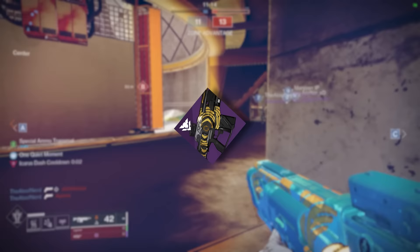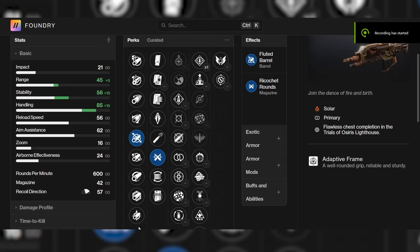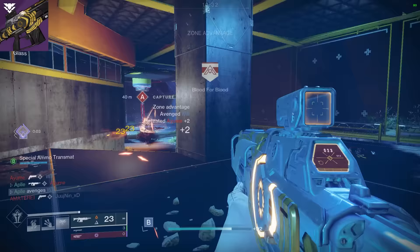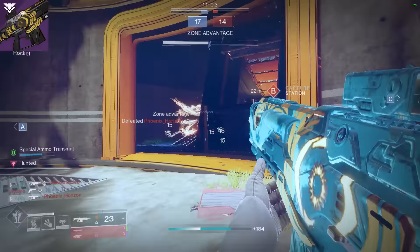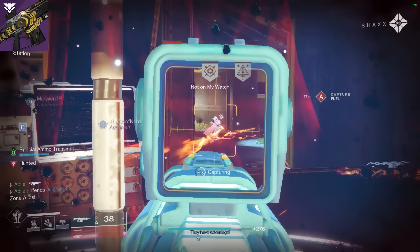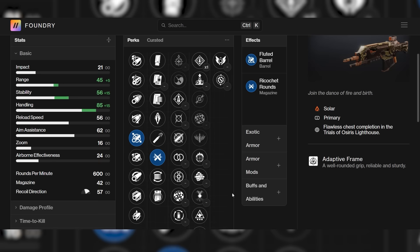Next we have the Summoner. A lot of people were waiting on this one because the Summoner was really good back in the day when 600s were destroying everyone. This actually has the best stats out of any 600, but the only problem is it doesn't have Zen Moment and it doesn't have Tap the Trigger, which are two very important perks for auto rifles that shoot really quick. For some reason they got rid of Zen Moment, so it's no longer part of the perk pool. Regardless, the stats are very strong even without those perks, so I'm going to put it in B tier alongside Gnawing Hunger — and yes, technically the stats are only really good because it has an adept mod, but it's part of the gun.